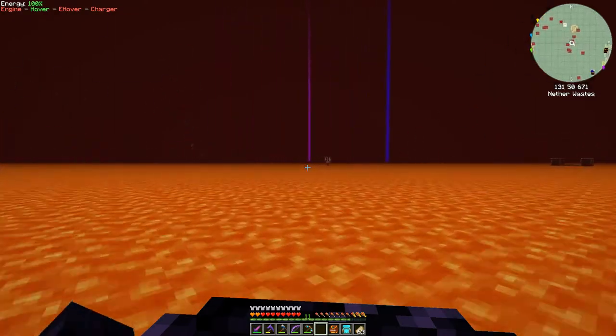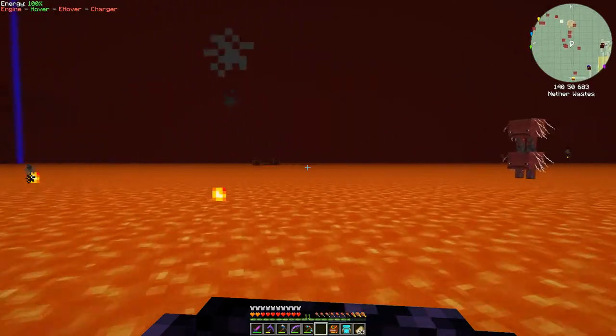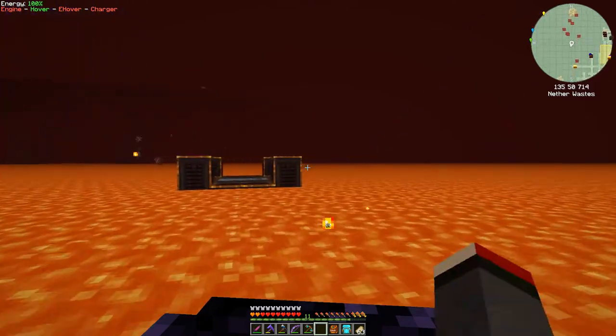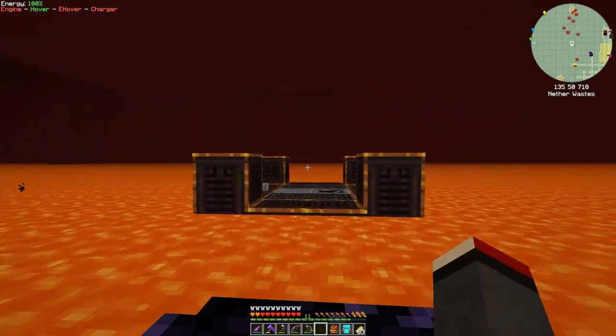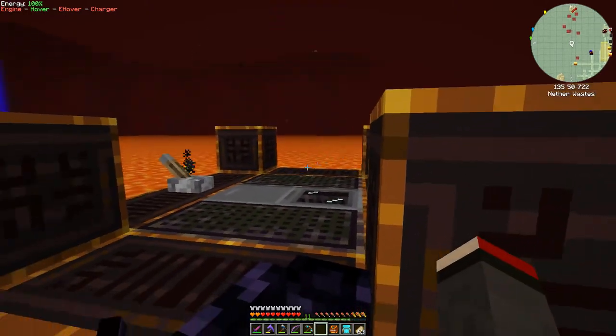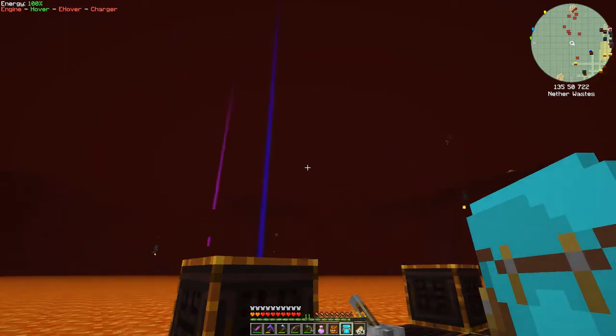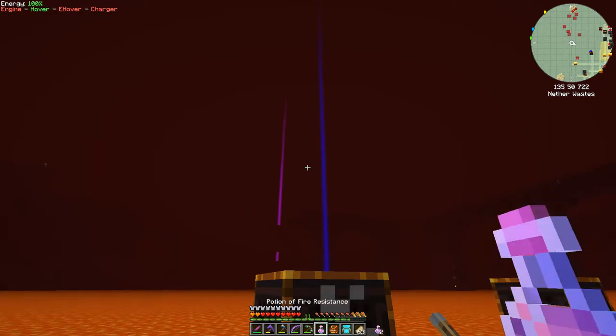Avoid the striders. Here we have — by the way, these things are quite interesting. They are little areas where you can get chests. Before I start doing anything else, I better take some — I forgot to do this almost — potion of fire resistance, very important. We'll take one of those and take one in reserve, so we'll drink one now. If you fall in lava you don't take any damage.